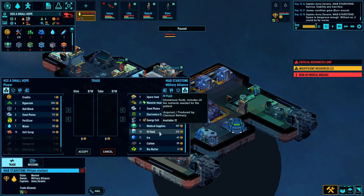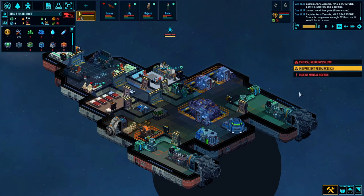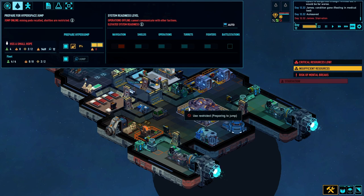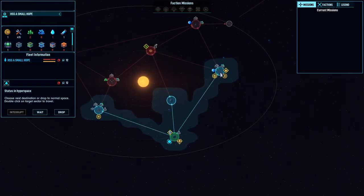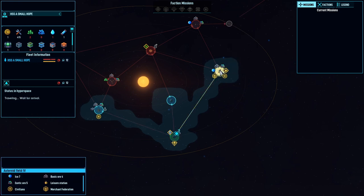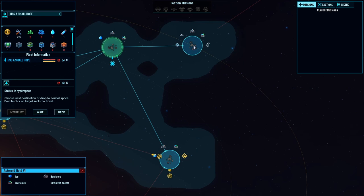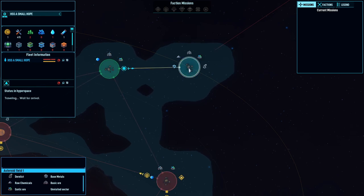They don't want to accept it for scrap. James is at risk of a mental breakdown - yes, I thought so. He's not well at the minute. All of these have been salvaged now, so let's get out of here with the hyper jump. Let's go to this sector because there's a derelict there - hopefully we've got some bits on that derelict.